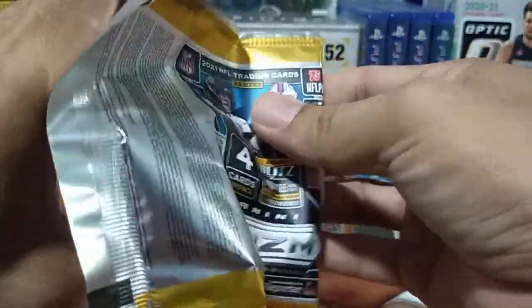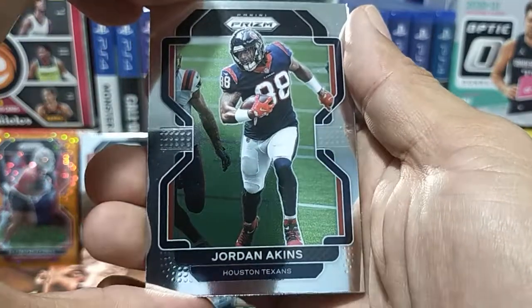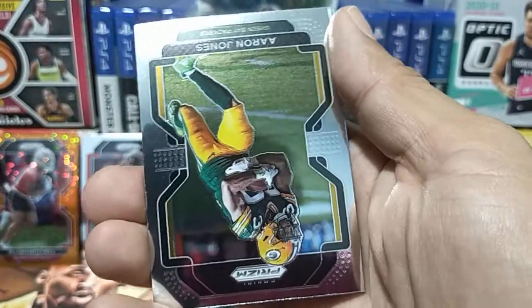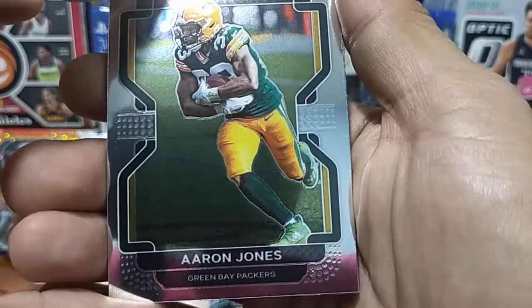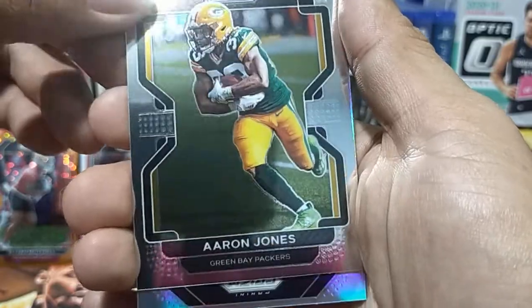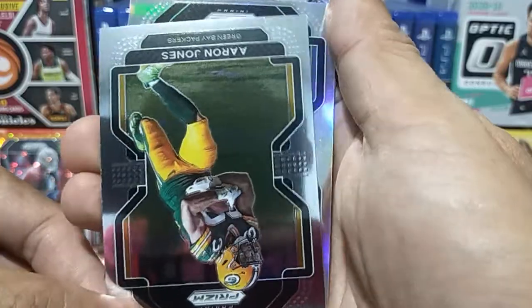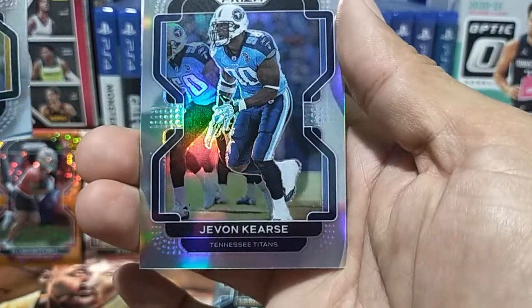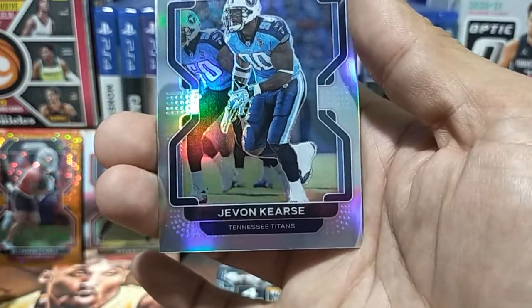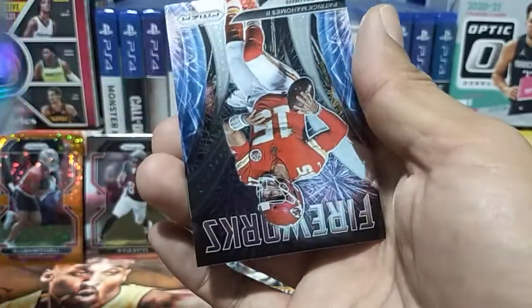Now on to our fifth pack. First card is Jordan Akins, next is Aaron Jones from the Green Bay Packers. Then it looks like we have a holo — wait, wow — our holo is Javon Chase! There you go.